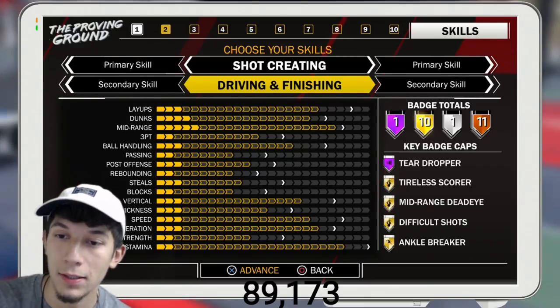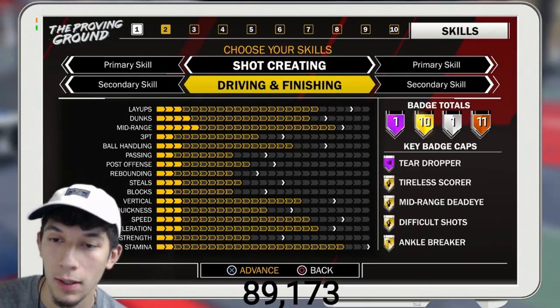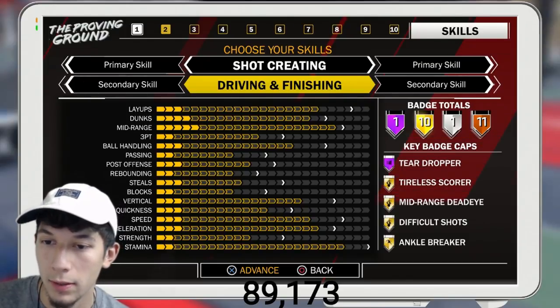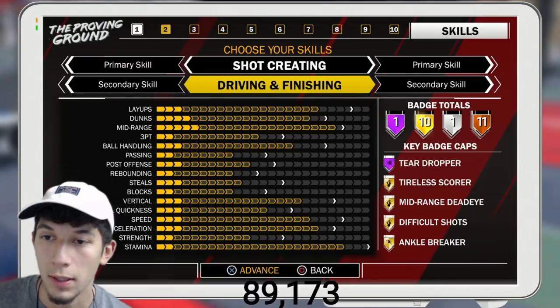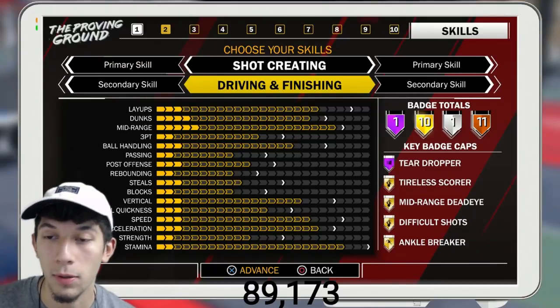As you look at the badges, I have Hall of Fame teardropper, float alert, and title score — pretty OP. Mid-range dead-eye is OP, difficult shots and Engelberger all on gold, and I'm pretty sure I should have posterized on gold if not maybe higher.